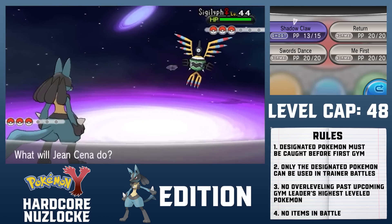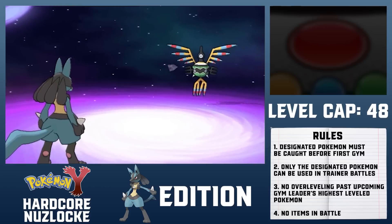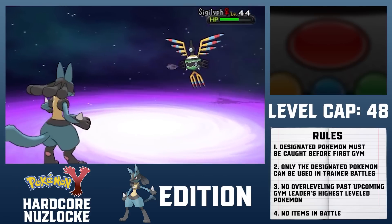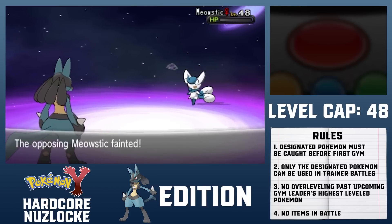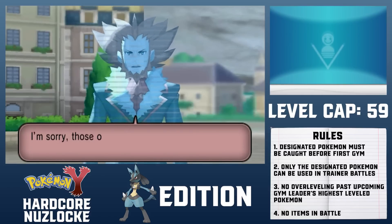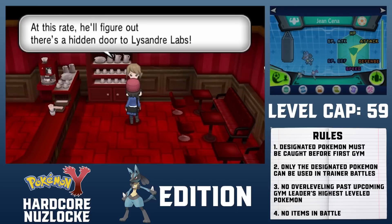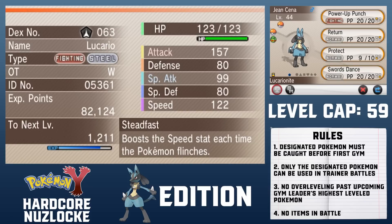Olympia uses Psychic-types and leads off with Sigilyph. Sigilyph will either use Reflect or Light Screen — I set up one Swords Dance as it uses Light Screen, which does nothing to help Olympia's team. Shadow Claw one-hit KOs Sigilyph, Slowking, and Meowstic. Lysandre sends a message by Holo Caster that he's about to kill anyone and anything except Team Flare members — this takes surrounding yourself with yes men to a whole new level. I fly back to Lumiose, then force a couple of grunts to give me Lysandre's lab location, password information, and social security number.